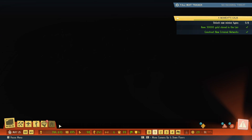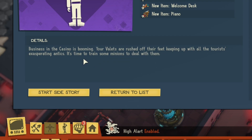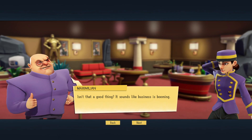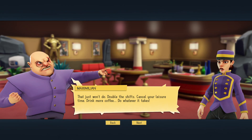Let's go social first. Business in the casino is booming — your valets are rushed off their feet keeping up with all the tourists. It's time to train some minions to deal with them. We have a problem: the casino is crawling with tourists, they're everywhere. We can't get to the agents — more and more are slipping through before we can get to them. Double the shifts, cancel leisure time, drink more coffee, do whatever it takes. Meanwhile I'll get a team to find someone to distract the tourists.